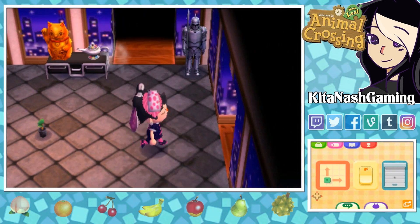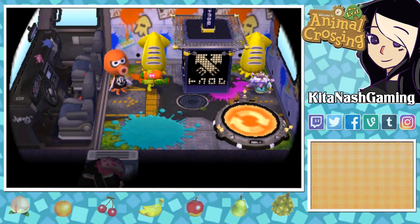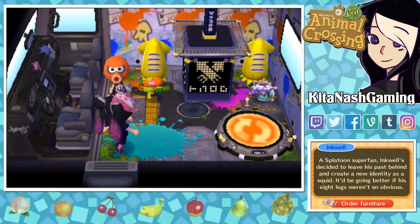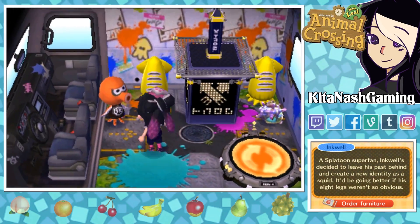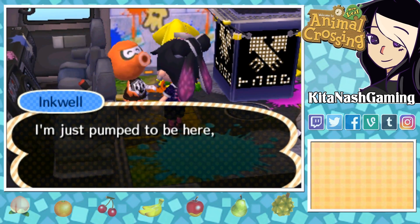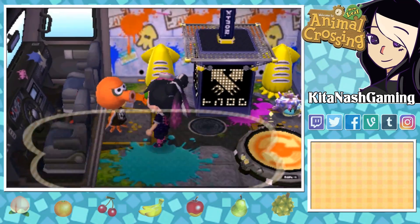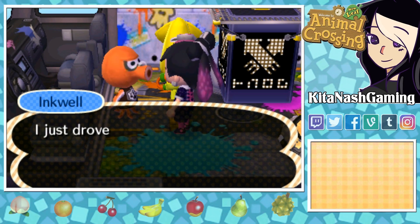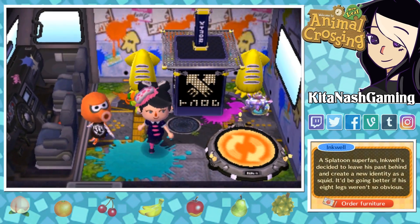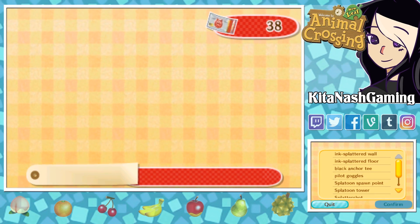All right, so we're gonna head to the campground and see what things Inkwell sells. The Splatoon RV is here. So take a look at this — he's got a lot of cool Splatoon stuff going on in here. Also, he's adorable. I love that his name is Inkwell. Can he move in? You can ask him to move in! That's pretty awesome. I think he's a jock, probably because of Splatoon and Turf War and all that.